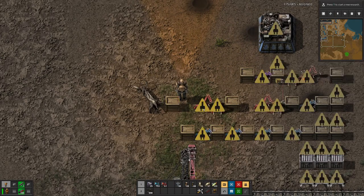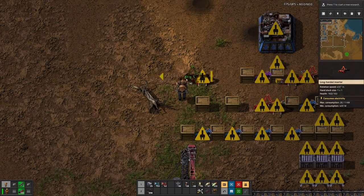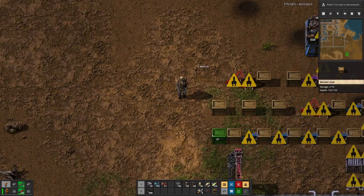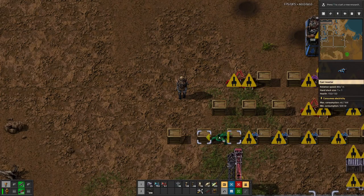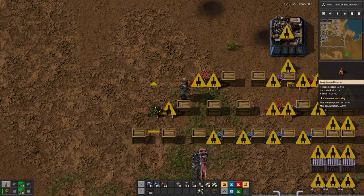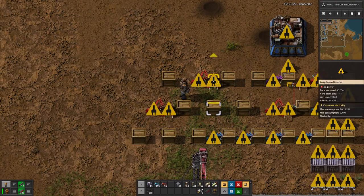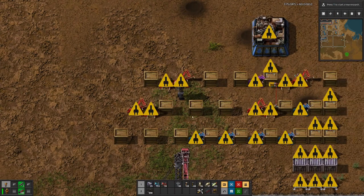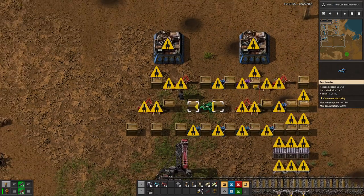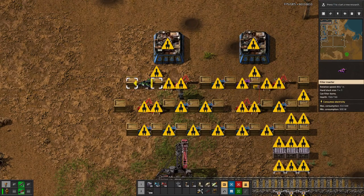Basically we need one coming from there, so I would guess we would have something like this. That goes in there, that goes in there, and then have it this way. Here, and here again a filter inserter.